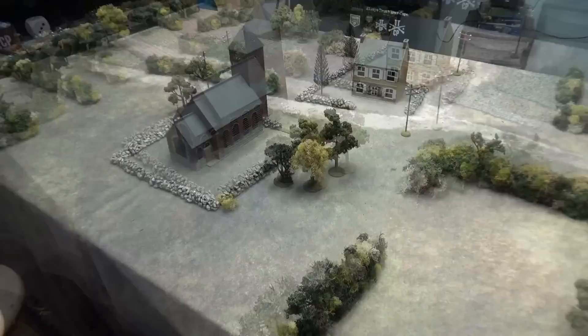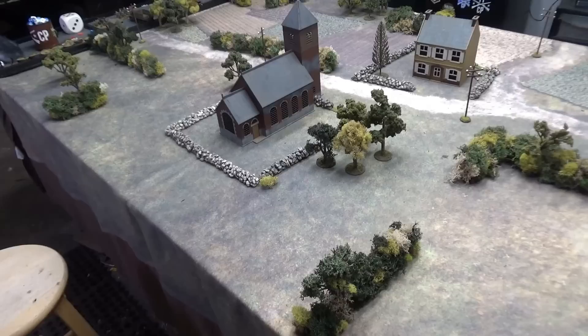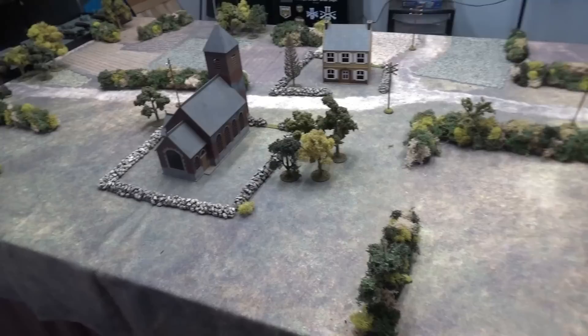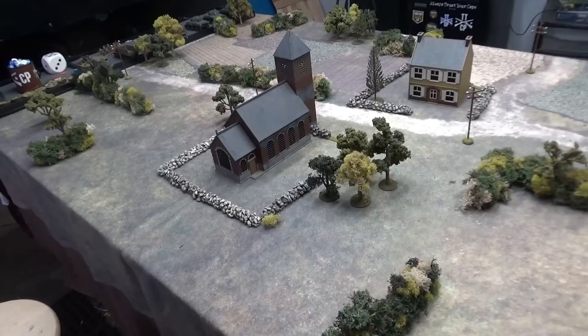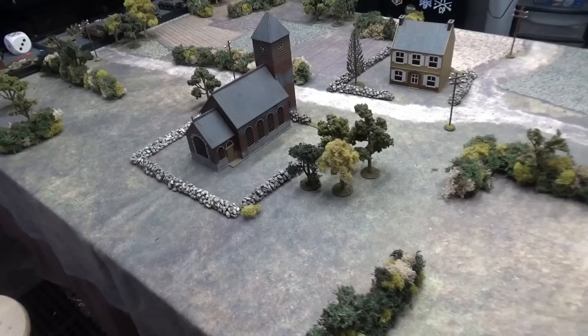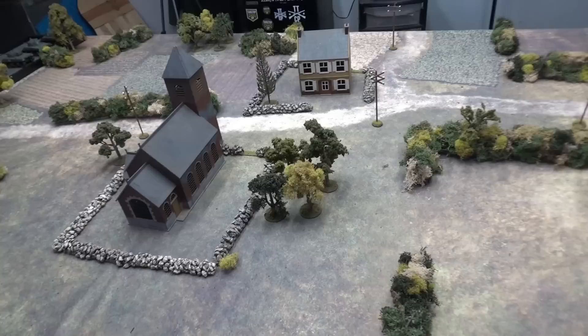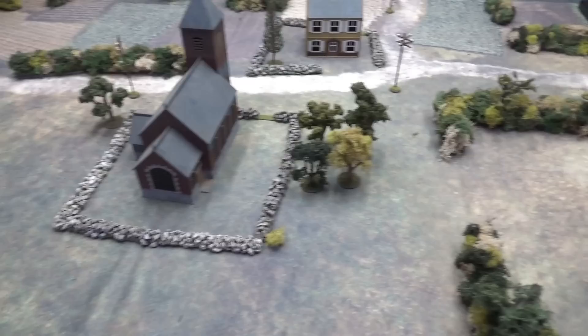Now we dive into the briefing for tonight's game. The mat is the New Europe 2 mat by Cigar Box Battle, one of our all-time favorites. We are in Normandy, so there's going to be some hedgerows. I tried to make this board so there would be some good sight lines but also some blocking terrain. Hedges will be 4-inch visibility and soft cover. We're also going to have two buildings — intact buildings with hard cover — and each building has a stone wall around it, also hard cover.